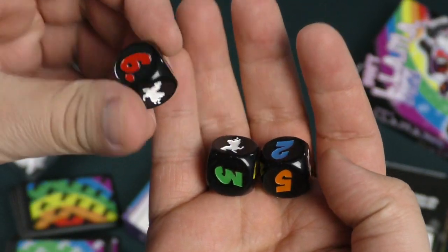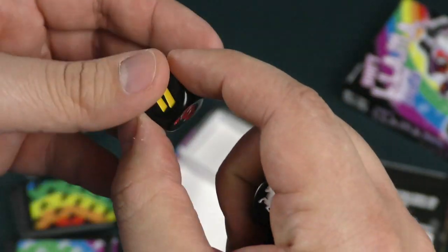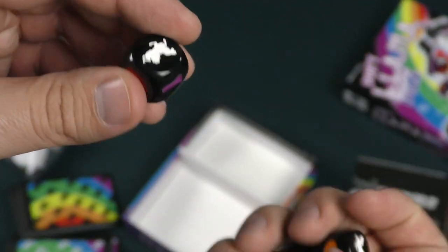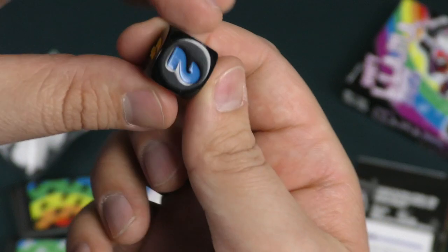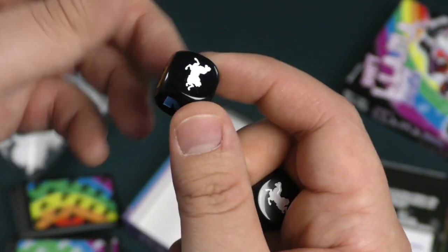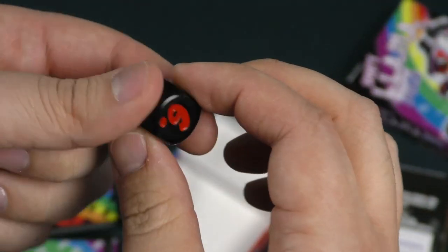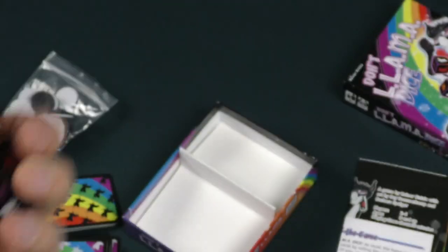So you got the different numbers. How do these numbers work? One, one, three, four, five, llamas. You got two, four, three, five, llamas. And then you've got one, two, five, six, and llamas.